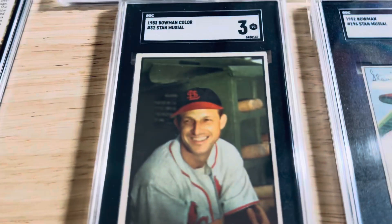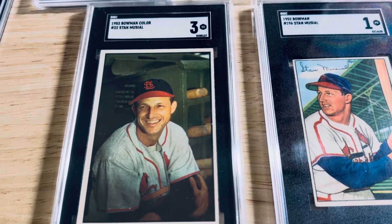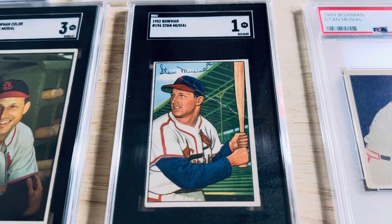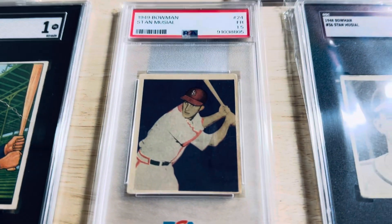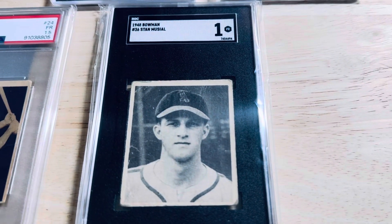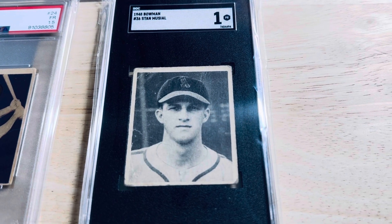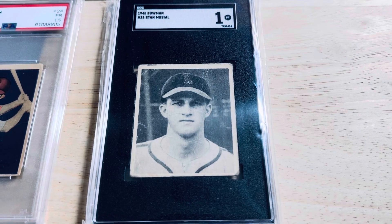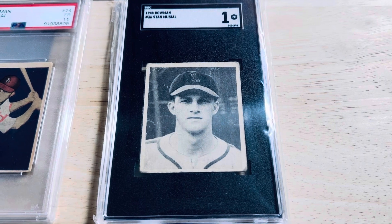Let's go on to the Bowmans, starting with the 53 Bowman — probably his most beautiful of the four Bowman cards he has. We have the 52. Most recently acquired the 1949. And then his rookie card, the 1948 in a SGC 1. Presents pretty well, well-centered. Definitely has some wrinkling on the card, but otherwise the registration's good. The corners are rounded, but I'm not unhappy with it because there's no major creasing on it.